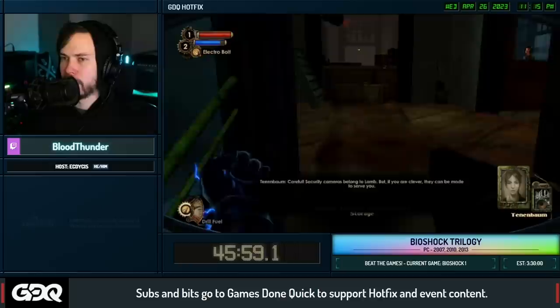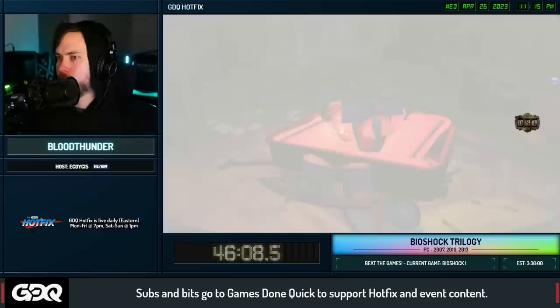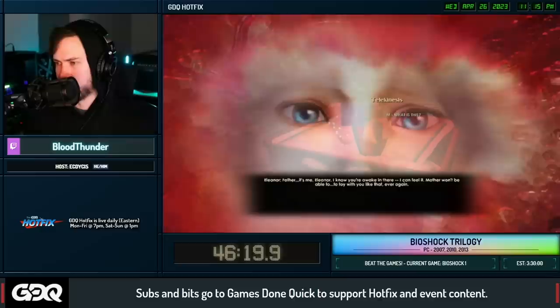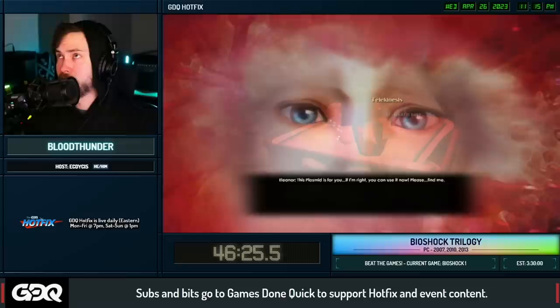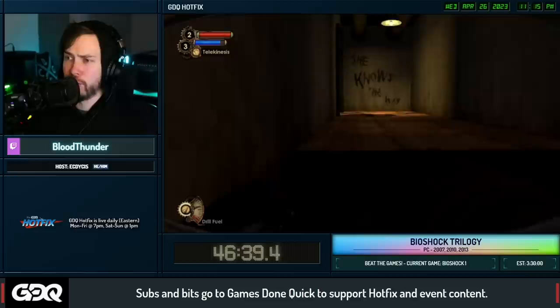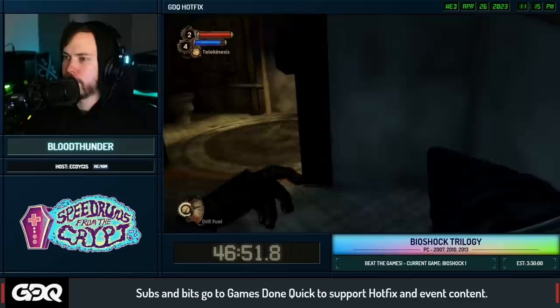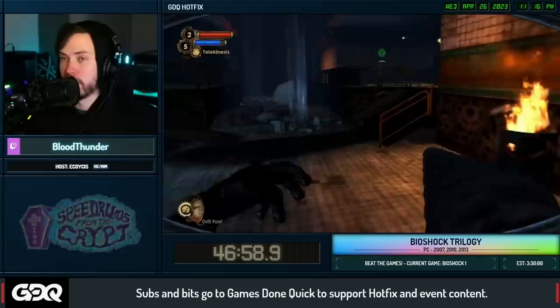We're getting Telekinesis, which is really nice. Unfortunately it's not very useful early game - Atlantic Express is very vertical and not great for splicer surfing. Ryan's Amusement is very locked down in terms of skips. Telekinesis also got a huge nerf between games one and two in terms of combat. We do have to do more combat in BioShock 2, so it's unfortunate to lose that powerful tool. When you throw an item it doesn't do as much damage anymore - honestly probably a good nerf.